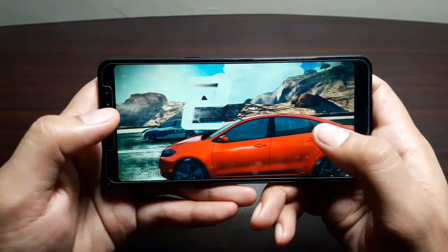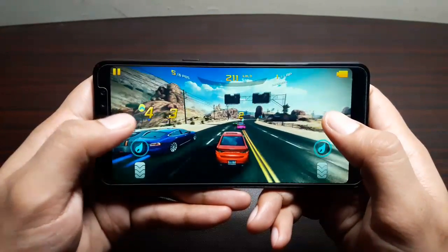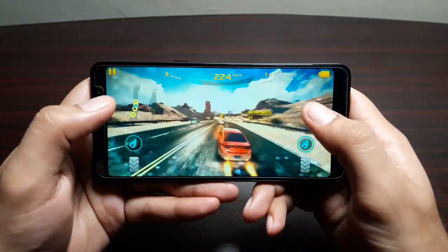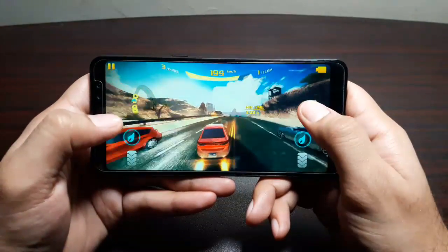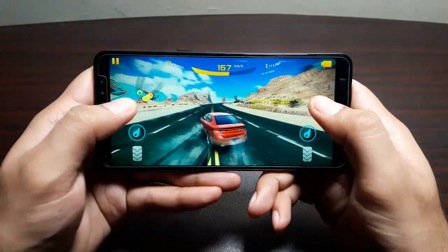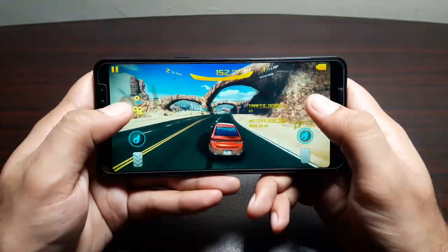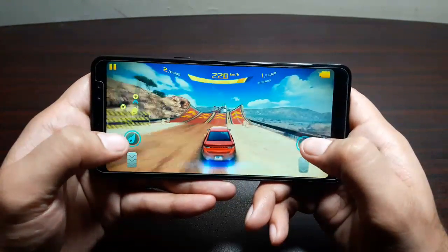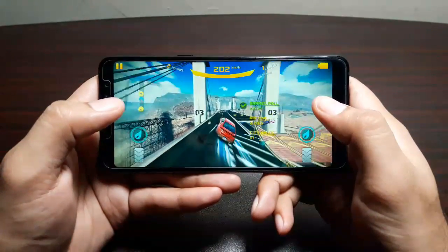Already I'm seeing some stuttering and noticing some frame drops. The graphics are moving quite nicely but there is a little bit of lag here and there and some frame drops as well. But it's not that bad — even in power saving mode you can expect very nice performance with this phone. Let's finish this lap and go to high performance mode.